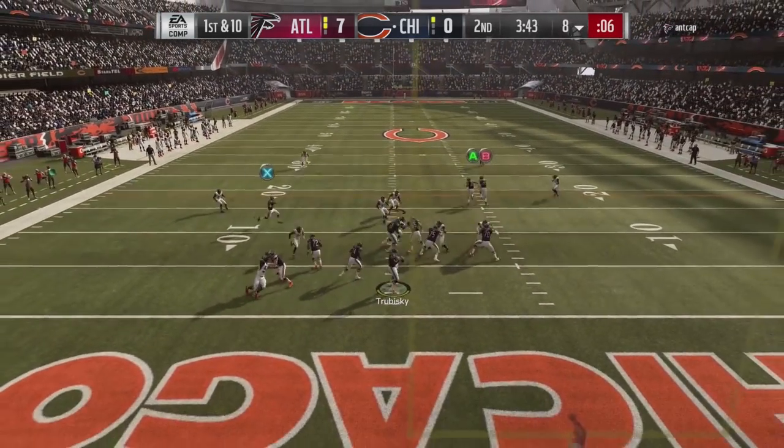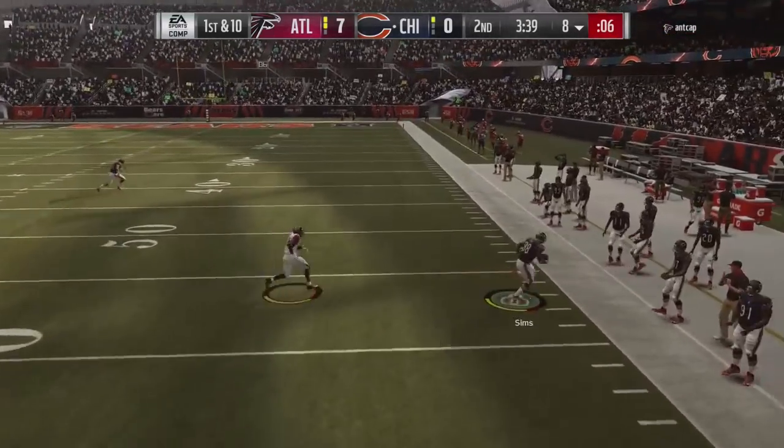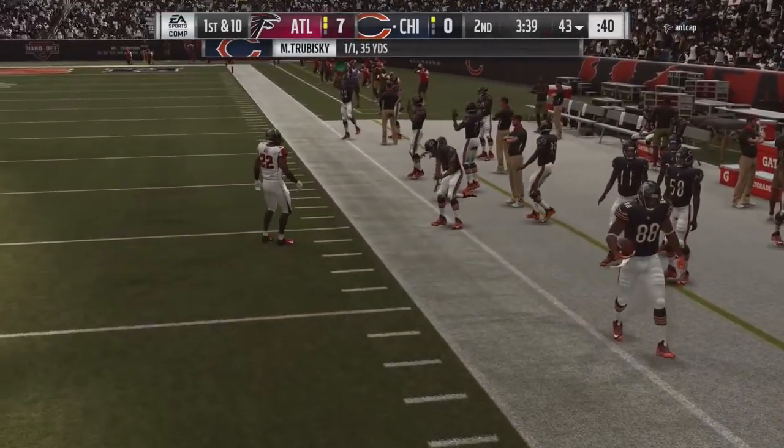You might want a better receiver than Sims at the tight end wing spot, but this is the player that's going to get open. You can see he's going to get over the top of a cloud flat — this is going to be a very simple pitch and catch for you out of this formation.